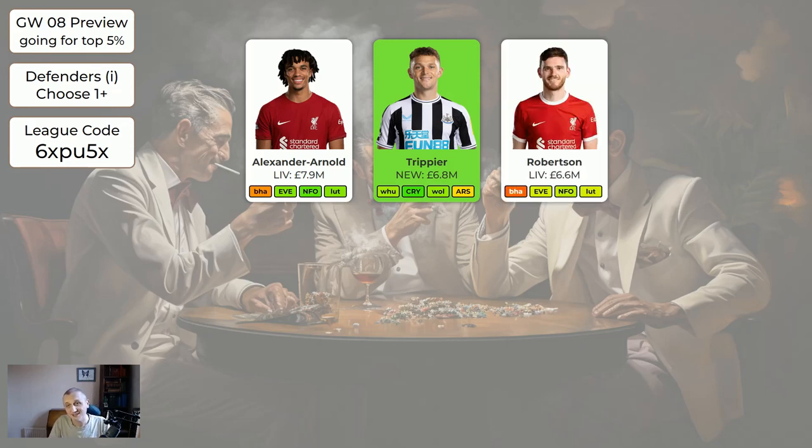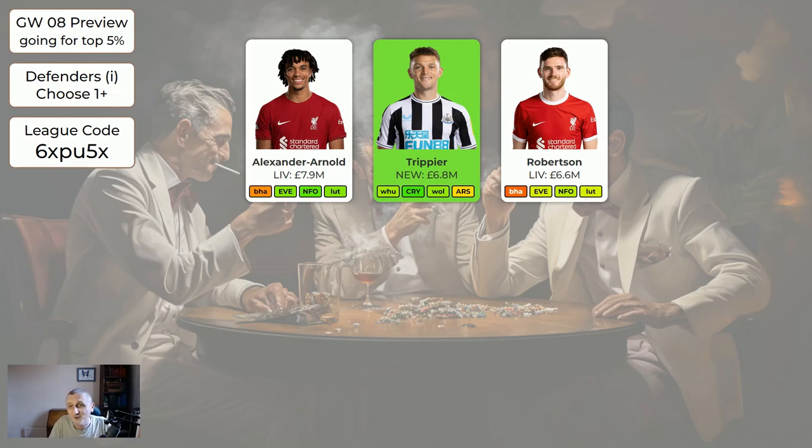Robertson has some very nice fixtures. These are three very good defenders who could get some good points, but that's an awful lot of money and you could save money getting much cheaper defenders. The point of this system is just pick any players and you should be all right, but if you can bias toward the green and maybe yellow ones, that would be good.